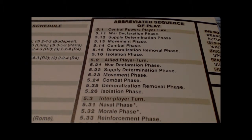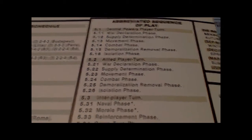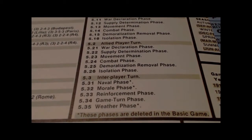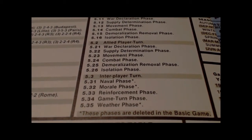The Allied player turn is pretty much the same as the Central Powers turn. If playing with advanced rules, there's also an inter-player turn with a naval phase, morale phase, reinforcement phase, game turn phase, and weather phase.